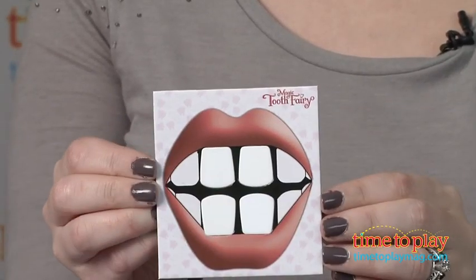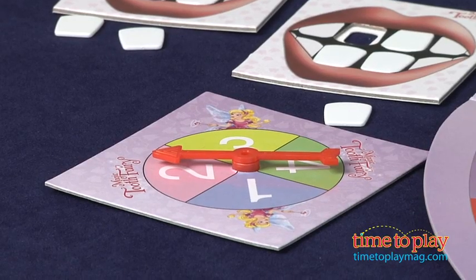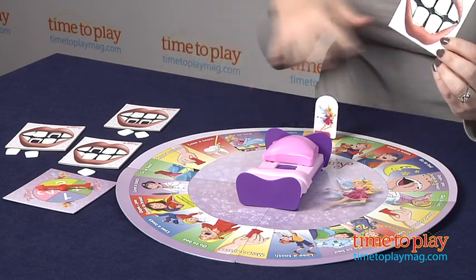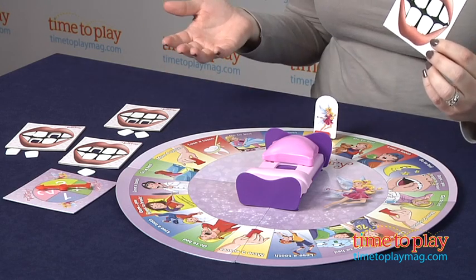You put your teeth on your board and then take turns spinning the spinner and moving the fairy piece the number of spaces indicated on the spinner. Then you just follow the instructions on the space that you land on.